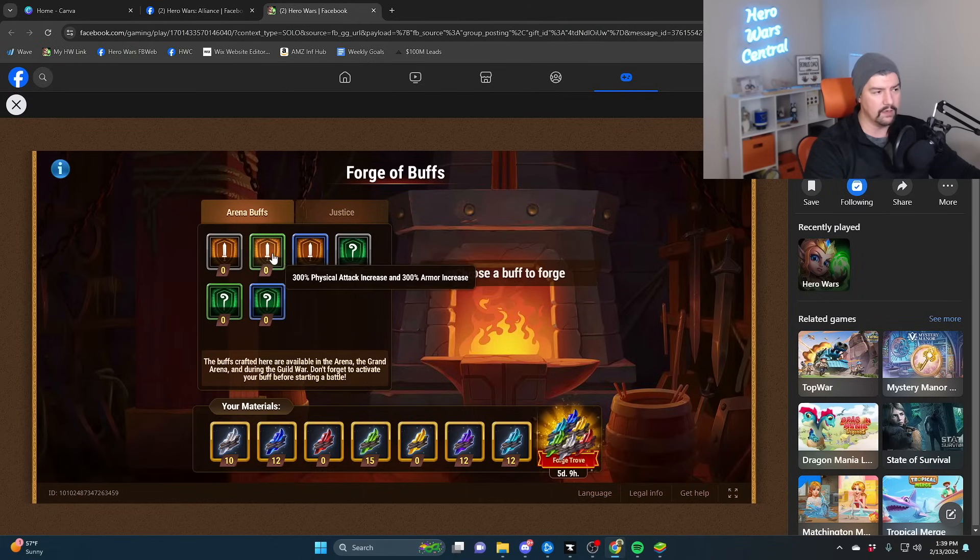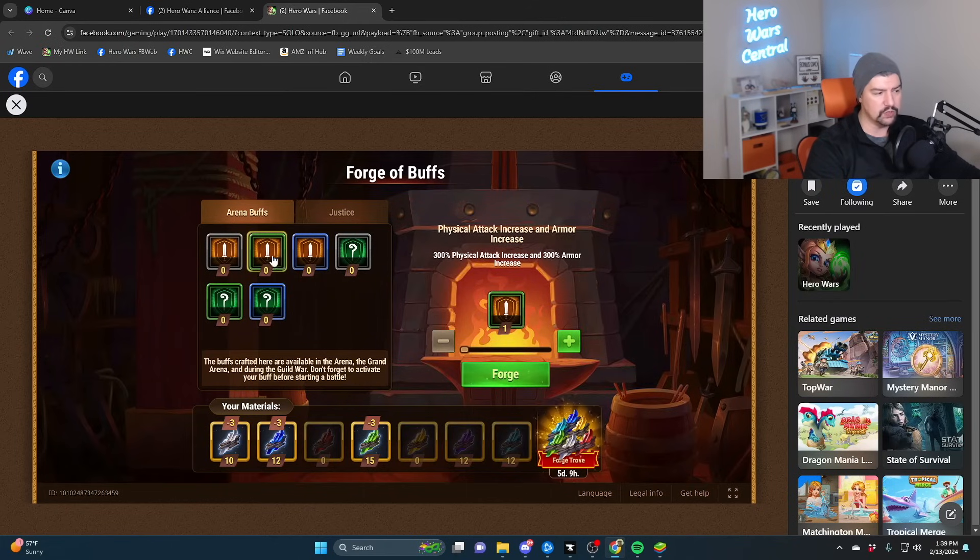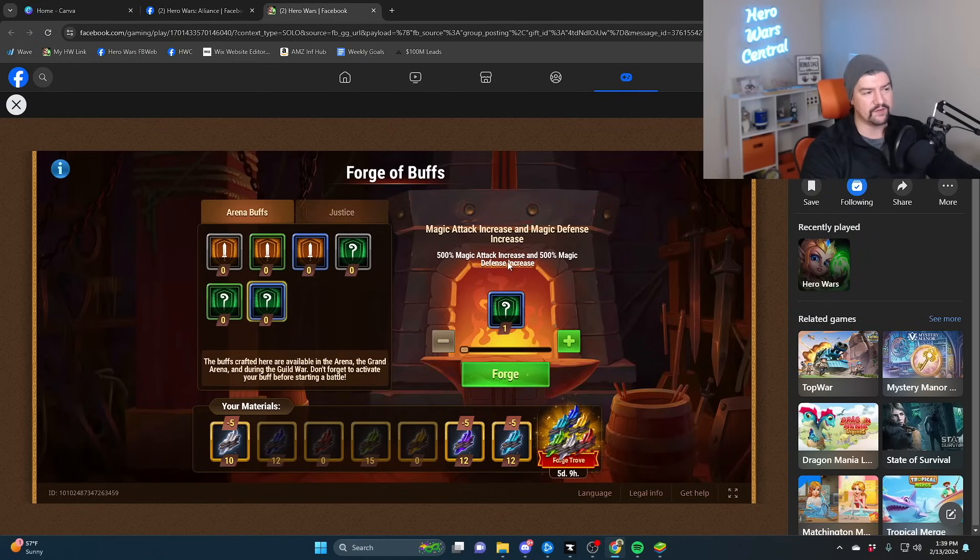It might be fun to do some big time buffing. Unfortunately it's using the crow metal in here as well. Maybe if I finish the 270 in the next little bit, we can get huge buffed magic attack and magic defense and get rank one in arena a couple of times.